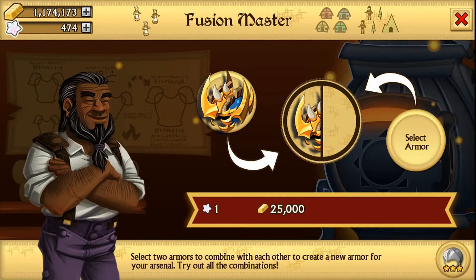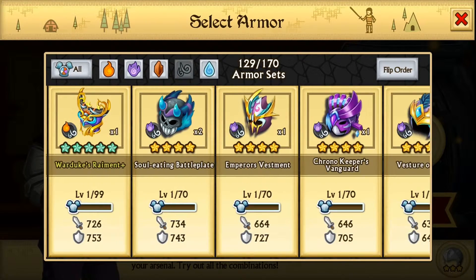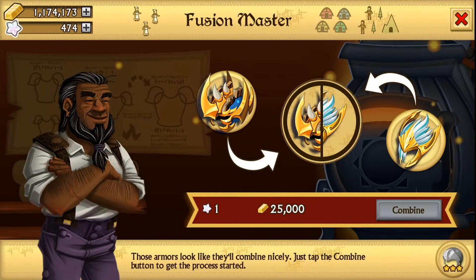Earth and water again, since last time we got something good from earth and water. Starting with air — Pestilence. Last time we did the same element fusions and got an epic, so hopefully we can get another epic.